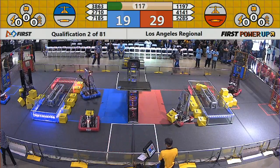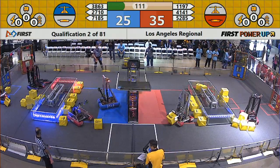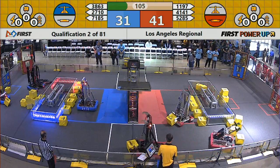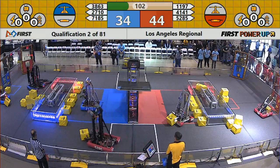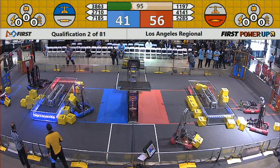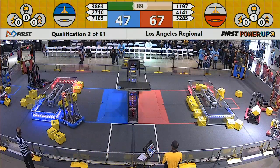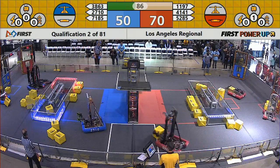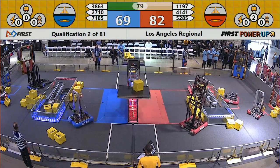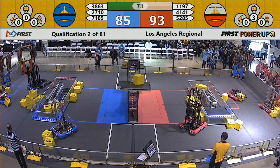Now the goal is to control the switches and the scale. The scale's in the center of the room; the switches are in each zone. You'll see there's colored lights on each of them — if the lights are flashing, that means that the alliance is in control. Right now the scale in the center is under control of the blue alliance. They're earning one point per second for every second that they control the scale. The switch works the same way: if there's a power cube or multiple power cubes creating a teeter-totter effect, that controls the switch — also good for a point per second. You might see the score go up one or two points per second depending on whether the switch and the scale are controlled.